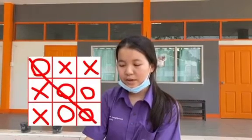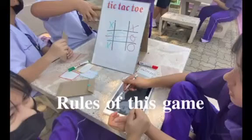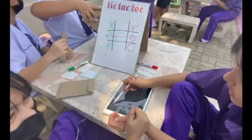First, we have to know what it is. It's a paper and pencil game. The rules of this game: before you play, you have to answer the question about Polynomials in order to mark X or O in the board.